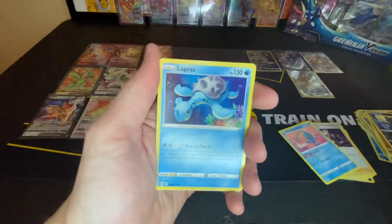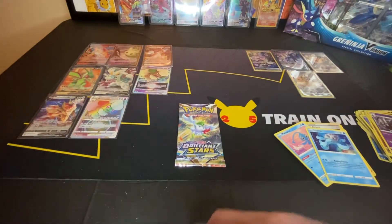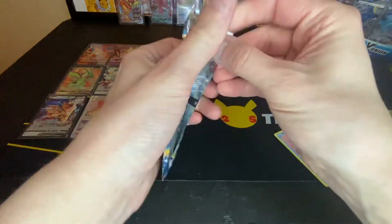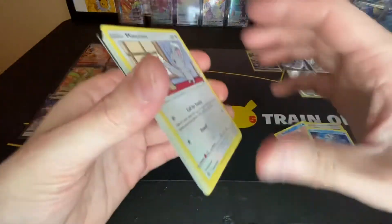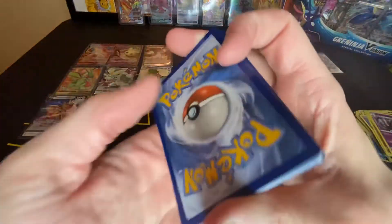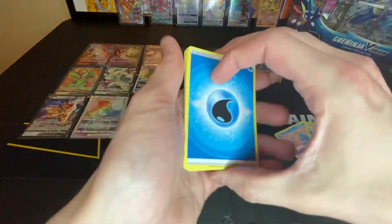Dusknoir reverse, and a non-holo Lapras. Going into our last pack here — come on, Shaman, do not let us down. Go ahead and do the card trick for the last pack.